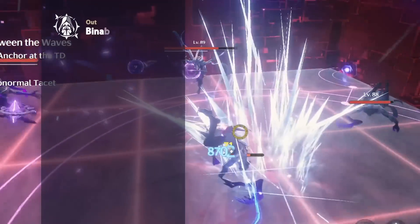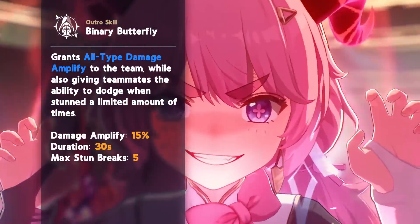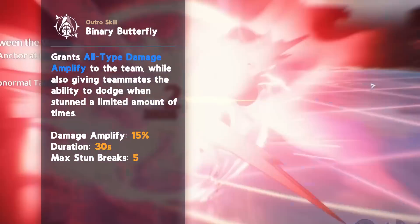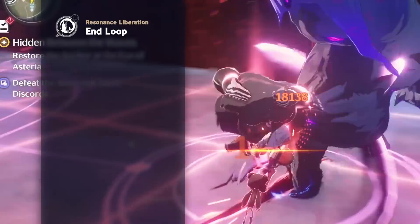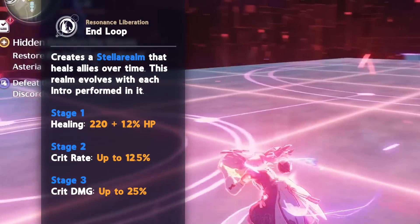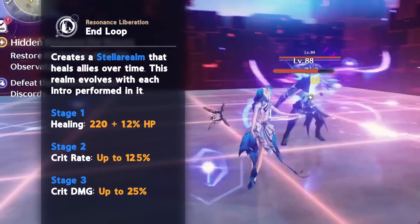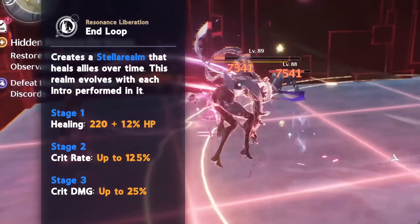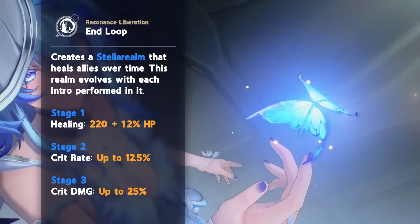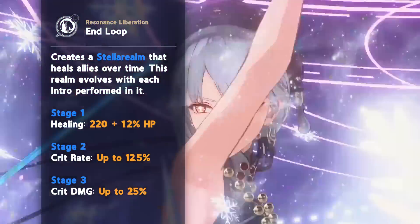The Shorekeeper has a similar outro as Verena, providing a long duration team-wide amplify effect. In addition to this, it lets you recover from skill issues by allowing you to dodge when staggered. Her signature buffing effect comes from her Stella Realm, an effect created by her Resonance Liberation. This lasts for 30 seconds, and is upgraded by one stage with each outro performed in it. As such, it's ideal to structure your team rotation to start with Shorekeeper's outro followed by that of your sub DPS, such that the main DPS can enjoy the full power of the buff.